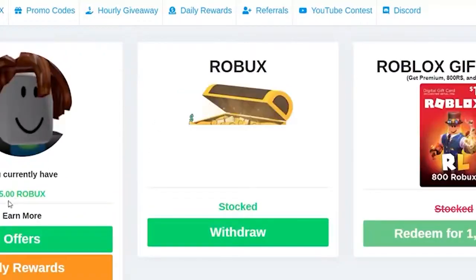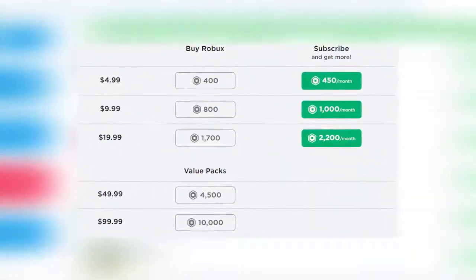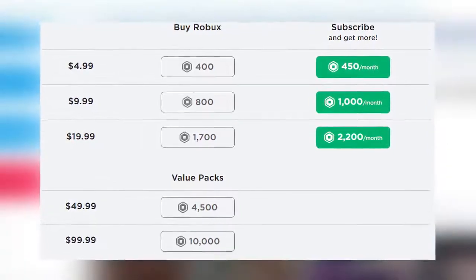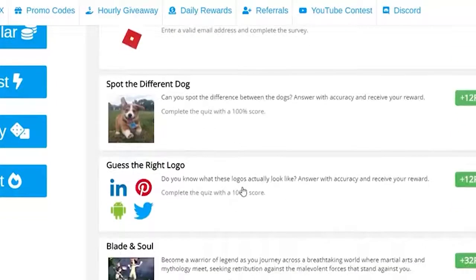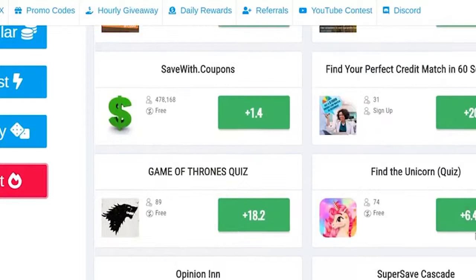Buy Robux with real money. The most straightforward official way to get Robux is simply to buy them from the Roblox website. Roblox offers you the chance to buy Robux in different denominations. You can either buy smaller packs for less money, or go for larger, better-value packs that cram more Robux into the deal. The smallest amount you can spend is $4.59, which will net you 400 Robux.